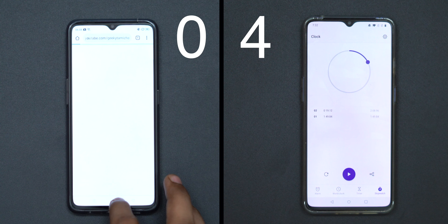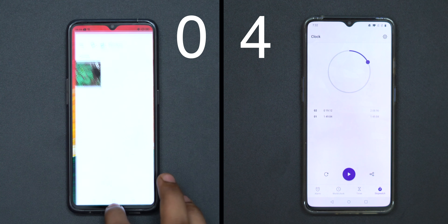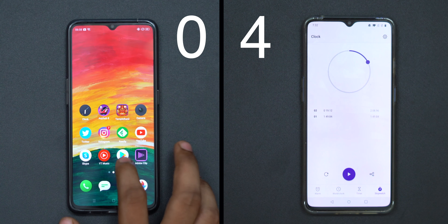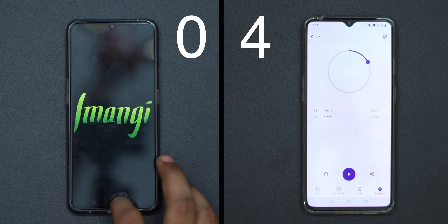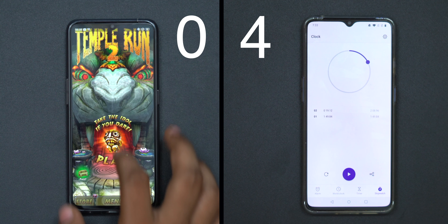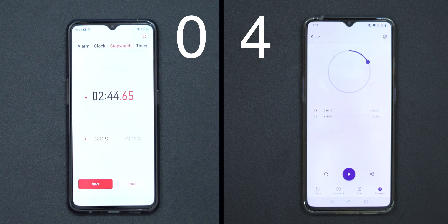The problem here is the OS optimizer. ColorOS has a lot compared to OxygenOS. OxygenOS has a lot of bugs, but in real terms, ColorOS has a lot of optimization and improvements. ColorOS 7 has come a long way.